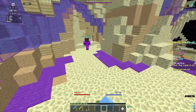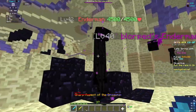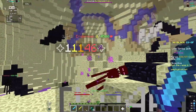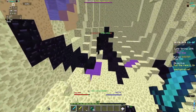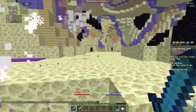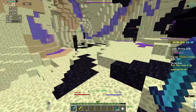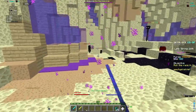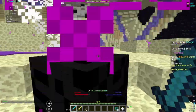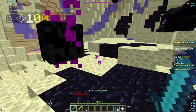Alrighty, so I made it to the End, and now we're going to be going over the first money-making method, which is just killing Endermen. You kill them for their enderpearls and then turn them into enchanted forms. It's 16 enderpearls to make an enchanted enderpearl.